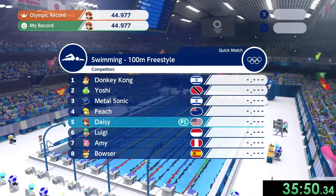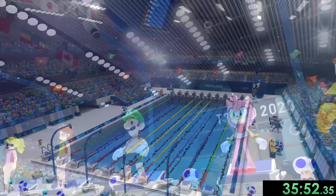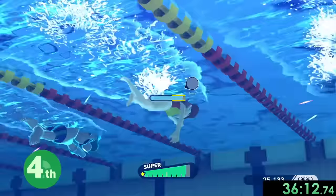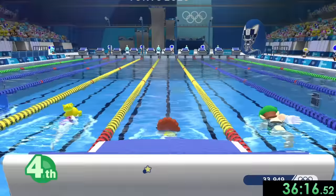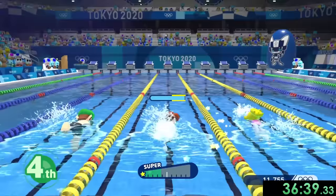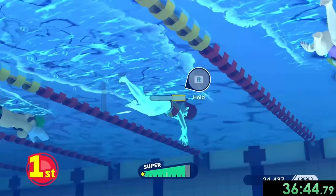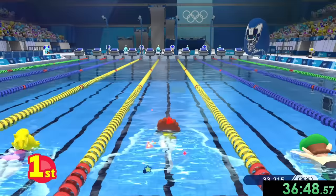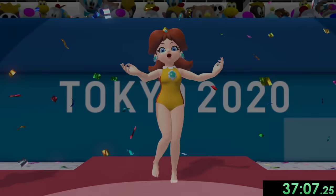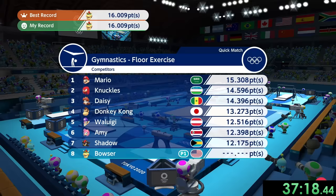We're moving on to swimming and we're going to use Daisy. Swimming is probably one of the most stressful sports. I have to time the start exactly so I can get a good start. Then we want to swim at a really good tempo — staying just below the end so we can get our super bar up without messing anything up. I do my turn and I'm in fourth, which is a little bit scary. It doesn't look like we're going to be able to win this one — we'll have to restart. On the second attempt we're in first place. I'll do my turn, use my super, then flick my left stick as fast as possible. And there we go — that is a first place. Not too much of a time loss either since this is such a quick event.